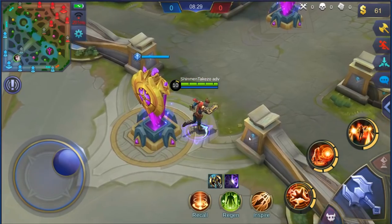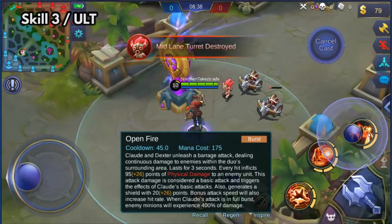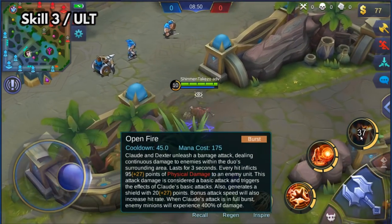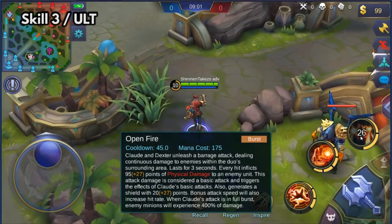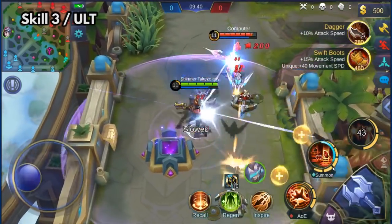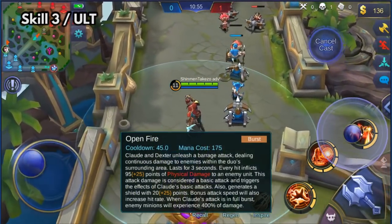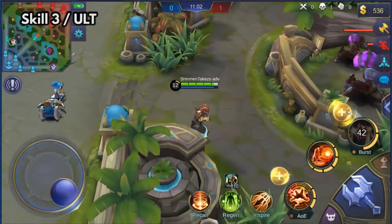Now let's talk about his ultimate. His ultimate is a big area around him — he attacks with a lot of basic attacks damaging everyone around him. And you see those crits — it is because all the shots coming out in that area are considered basic attacks. So it can trigger Demon Hunter Sword, critical strikes, and lifesteal. I may need to make a separate video for that. But yeah, every single attack from that is considered a basic attack. This ultimate also gives you a shield for a few seconds while you're doing it. And it also said that if you get a lot of attack speed on Claude, this ultimate will increase in firing rate — so more shots will be fired.